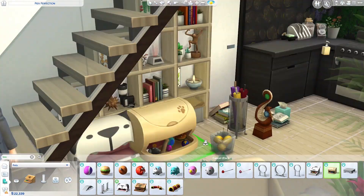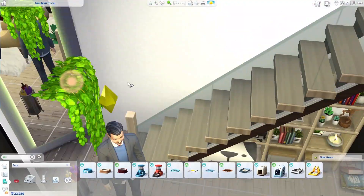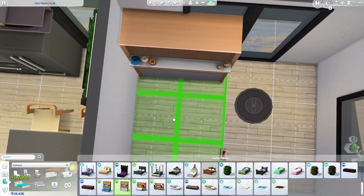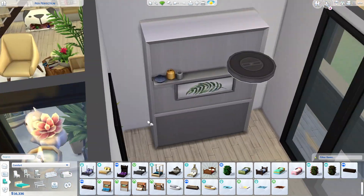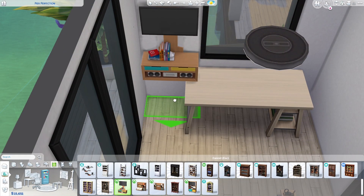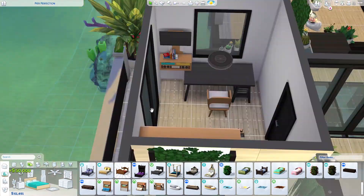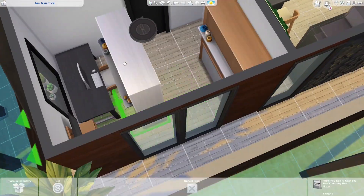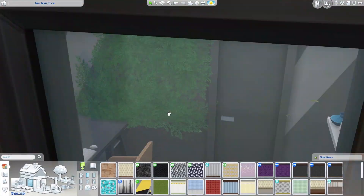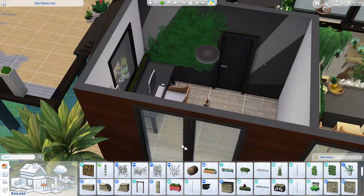I also did a bookcase staircase. I saw Simming Spoonie do this thing with a kitchen pantry — she rotated wall shelves to create square cube shapes. I decided to create a bookcase underneath the stairs, and I'm really obsessed with how it turned out. It looks amazing and does not look like something you'd think you could make in The Sims.